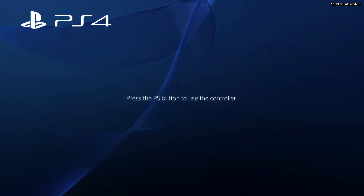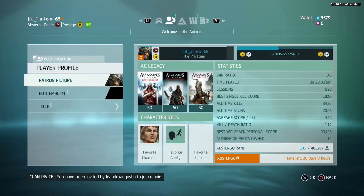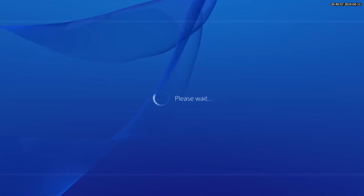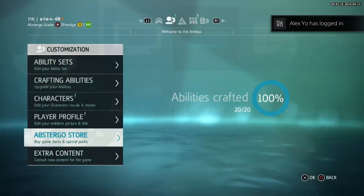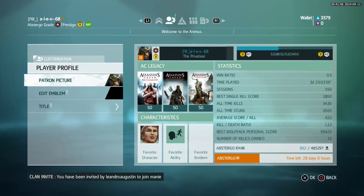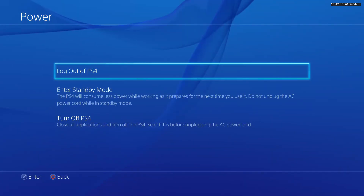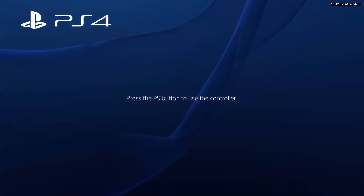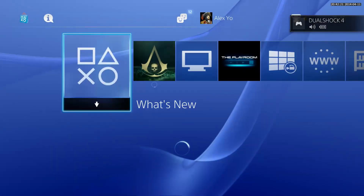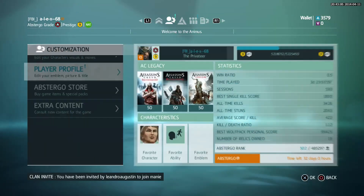Also remember that if any other player with Abstergo service is your teammate, or in free-for-all mode, you will get an extra 10% XP. So basically if a lot of people have Abstergo service, you will get 35% extra XP every match. I guess this is a time-limited event, so maybe it's a bug or a glitch and it will be fixed soon. Just use it and have a nice game.